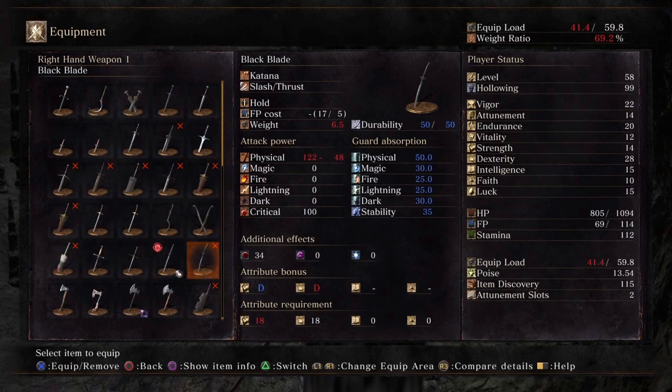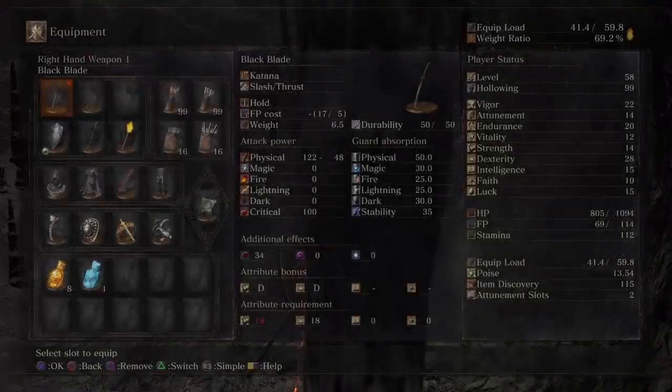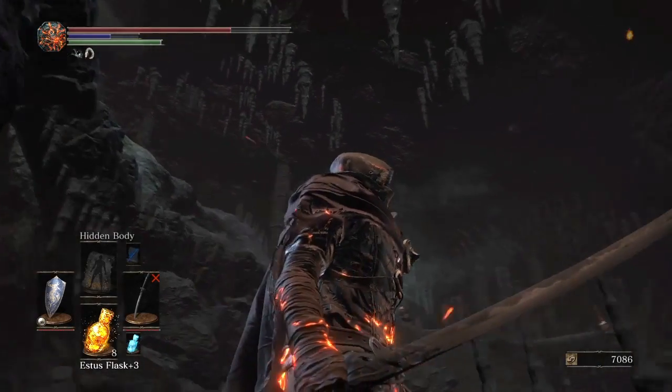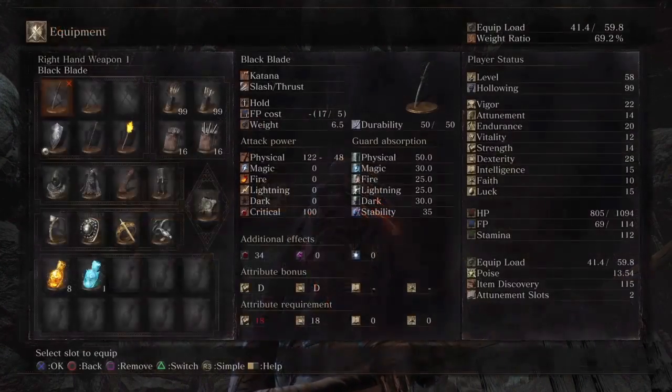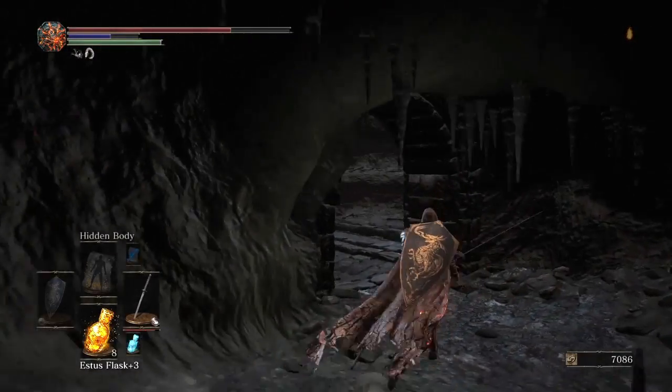Requires 18 strength. Short katana wielded by the swordsman and distinguished guest of High Lord Wolnir. Shiny black blade is thick but shorter than the typical katana. Swordsman was a master of a rare technique, traces of which can be observed in this weapon's strong attack. Assume a holding stance to rapidly execute a lunging slash or a deflecting parry. This is the Mad Warrior katana from Dark Souls 2. Definitely a fun little thing to play around with, but not really my style.